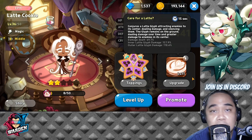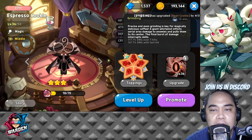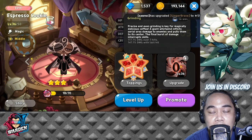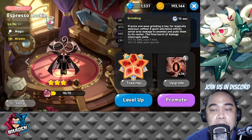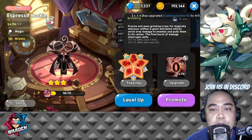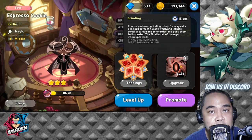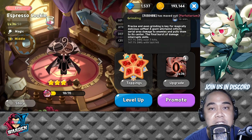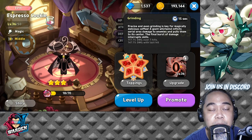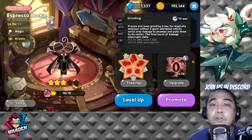To round out our top 10 cookies in PvP, we have Espresso Cookie. Similar to Latte Cookie, he drags enemies to the center and deals very good damage. He also has interrupt skills — he can interrupt current skills in effect, such as Tiger Lily's skill once she jumps on her tiger, canceling it before it activates.